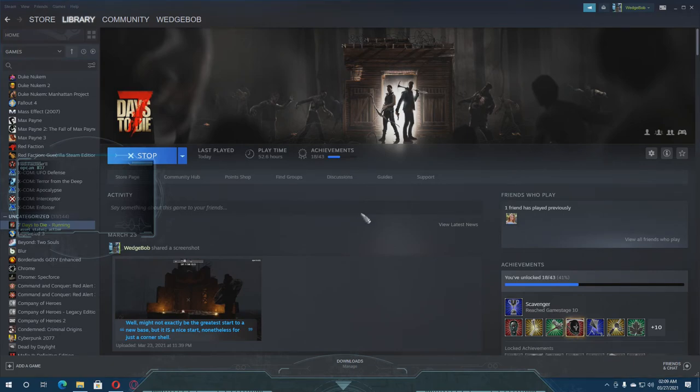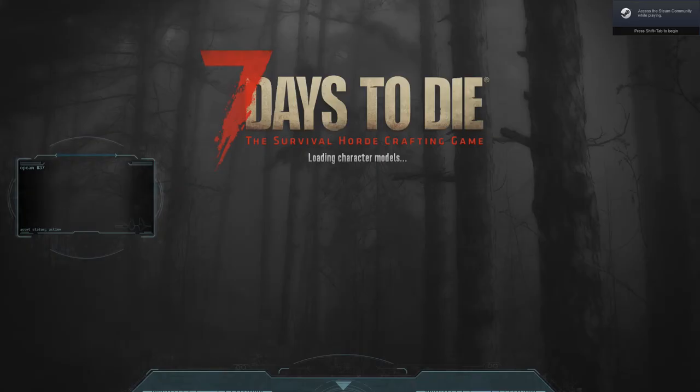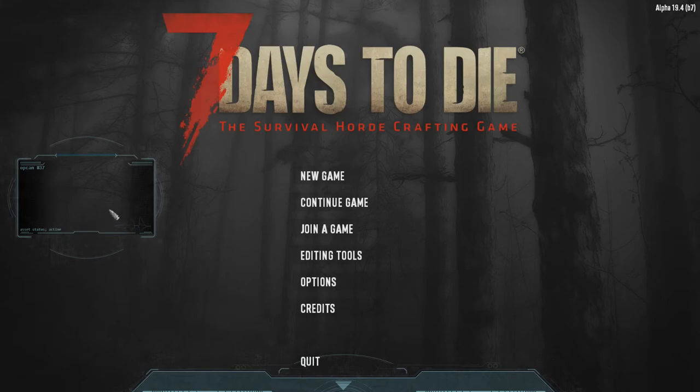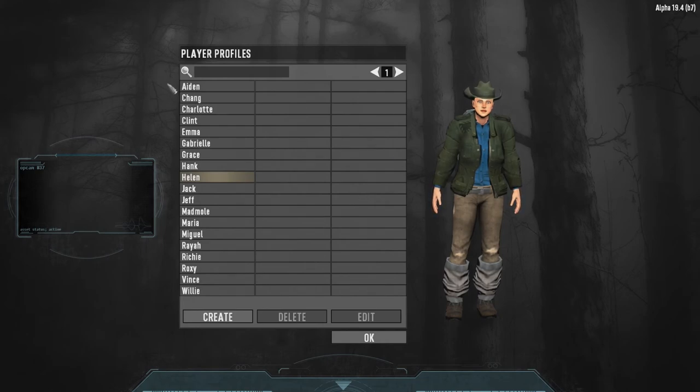Alright, let this load everything up. Then you have the action stream - 7 Days to Die - to share with your friends through the Discord app. You can do that in a variety of groups. There's also editing tools here and a world editor where you can actually make your own stuff. I'll probably get into that later. And of course you have your options there for video, audio, controls, and player profile.